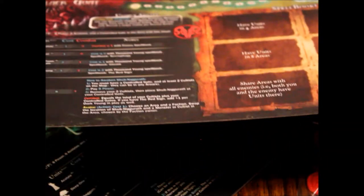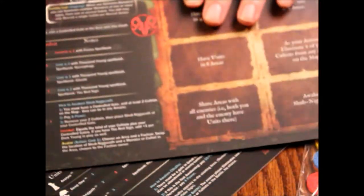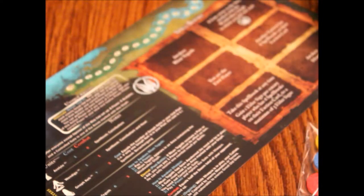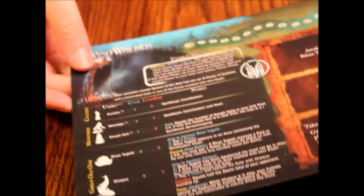Then we've got the faction cards themselves. They're a matte finish — a little bit nicer than the ones that come in the box, possibly slightly bigger too. I think I'm a little disappointed with these still. They're cool but could have been cooler. There's Great Cthulhu, then the Opener of the Way, then Wind Walker. Flavor text is on the back, but these are the play cards for all the factions. The new factions have these, so that's kind of cool. There are only four of them, though I would have thought there were more.